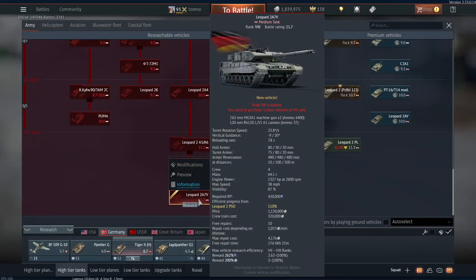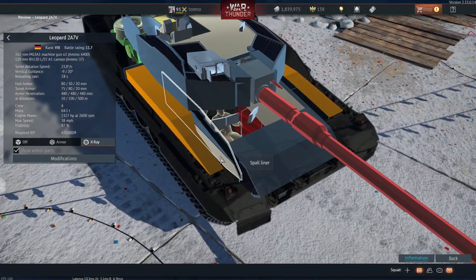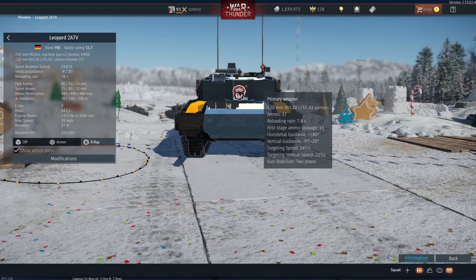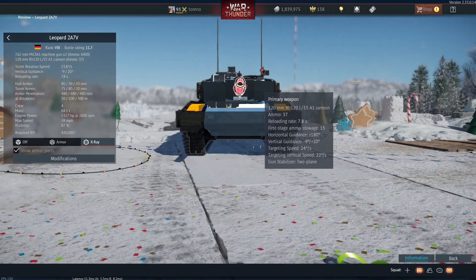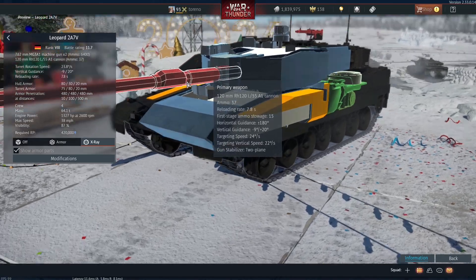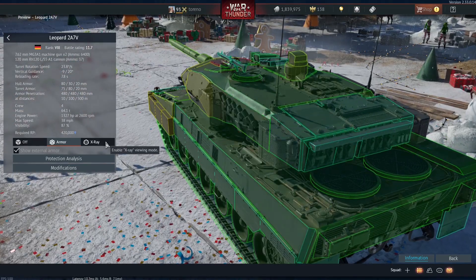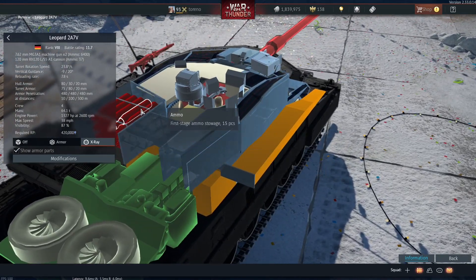Moving on to Germany, at 11.7 we've got the Leopard 2A7V. It does have a spall liner now, so it's more well protected against shots that actually penetrate the vehicle. It has the new Lent 55A1 gun — the Leopard 2A6 also has this gun, just not called the A1, which threw me off a bit. While the extra penetration is welcome, it's not going to be a massive game changer. It doesn't have the composite screens around the sides, especially around this weak spot.